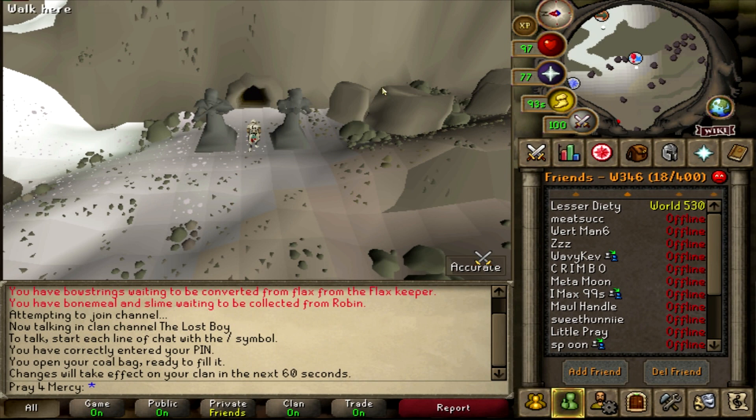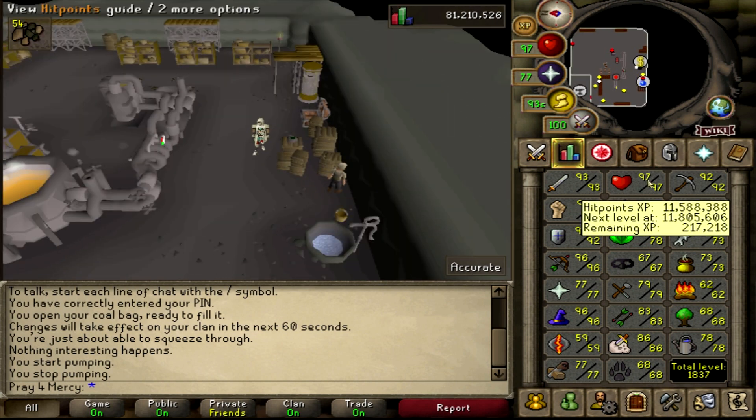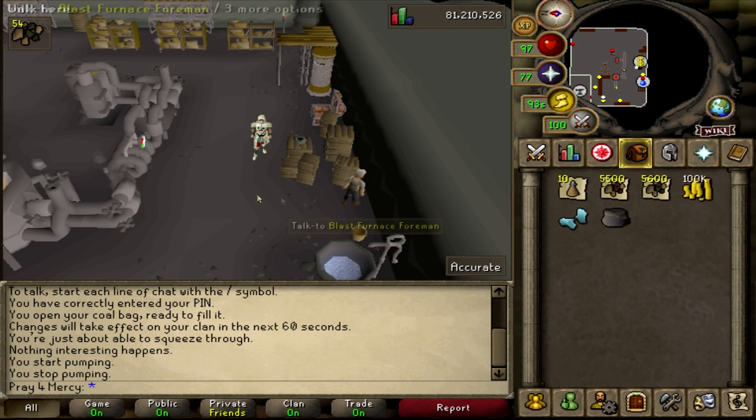Welcome to my channel guys. If you're new, my name is Pray for Mercy. I make money making methods and recently started a slayer series. For this method to work, you're going to need the respective smithing level to access this location and the item — in this case we're going to be making some steel bars.